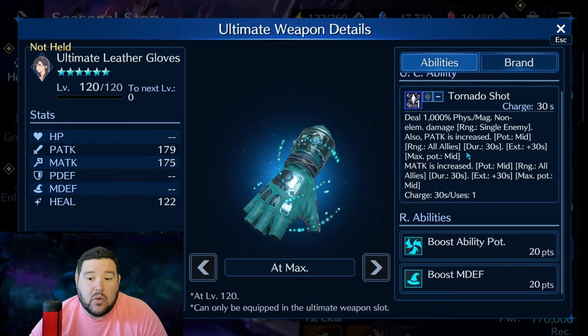Ultimate Leather Gloves — Tifa's weapon — gives physical attack increase mid to all allies and magical attack increase mid to all allies. I think that's pretty strong. The fact that it's an AOE that buffs both attacks is always going to be useful. Tifa's utility is mostly debuff-oriented and mostly single target, so having a party-wide attack increase is pretty good and makes this worth some consideration.